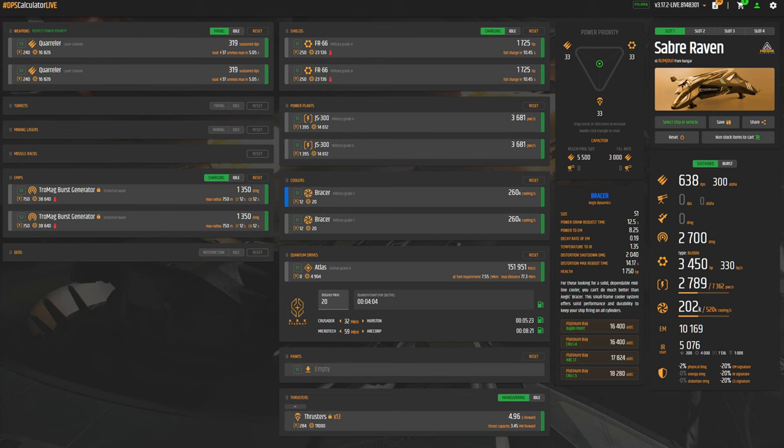I left the two stock size-3 laser cannons, as these are great for the Raven's gameplay style of quickly coming into the battlefield, bringing down enemy shields, and then deploying its EMP to disable systems. For the two size-1 shields, I swapped in the FR66 due to their high HP and ability to get back to fully charged shields in around 10 seconds. The gameplay footage later in this video uses the Palisade shields, but I ultimately found the FR66's higher HP was a better option, since you'll spend a lot of time at close distance to deploy effective EMP strikes. For the two size-1 power plants I went with the JS300, and for the quantum drive I swapped to the Atlas to chain bounties together before needing to dock for refueling.